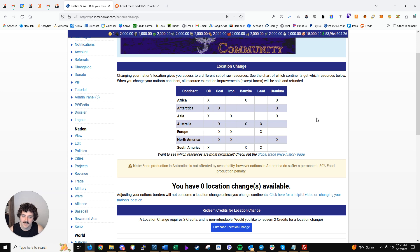Antarctica is the exception — it has oil, coal, and uranium, just to give it something different from the other continents. I would never advise putting your nation in Antarctica though. You get a permanent food production penalty, and while those three resources could be more advantageous depending on the market, it's kind of a bonus fun thing and not something I'd recommend for anyone trying to optimize for efficiency or play competitively.